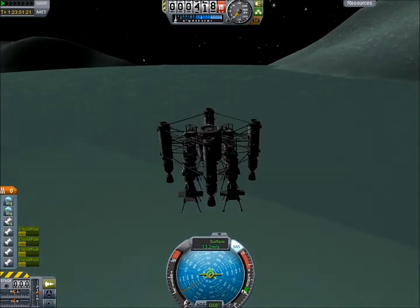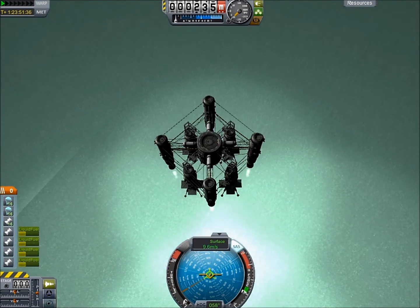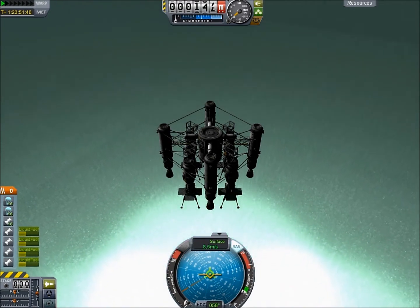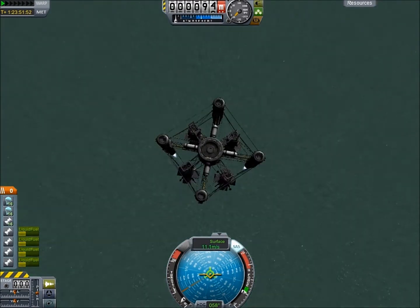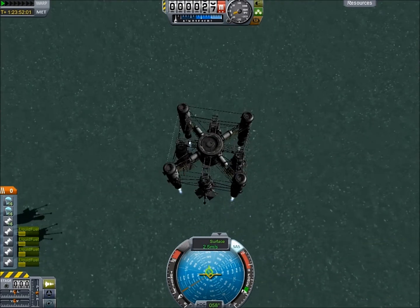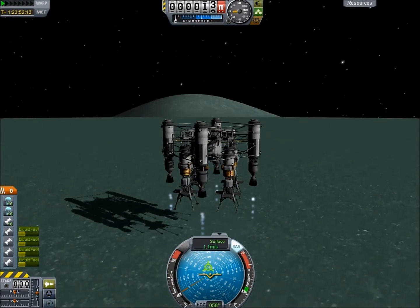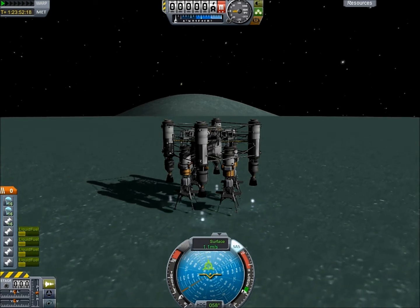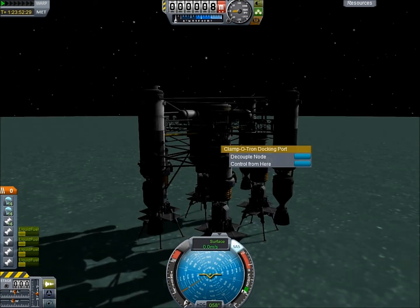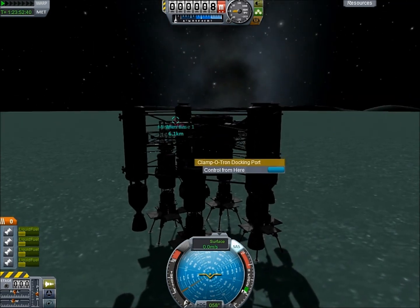We can see our lights shining on the ground, and we switch back to normal time. But I decided those lights were probably more harm than good because I couldn't see our shadow, so I turned them off and came in for a nice easy landing — 6.1 kilometers away from our base, which is a pretty good distance. Once we get some rovers on the surface, we can hopefully test out these return rods by sending some of our crew members on them.